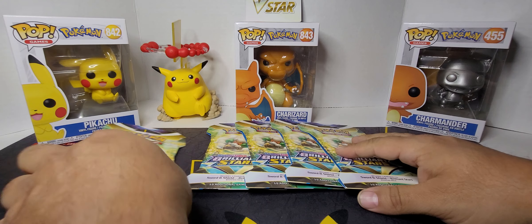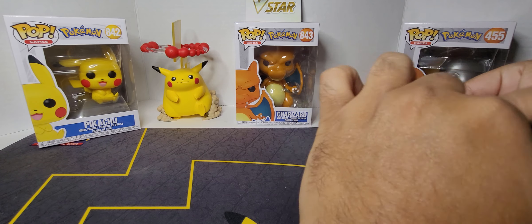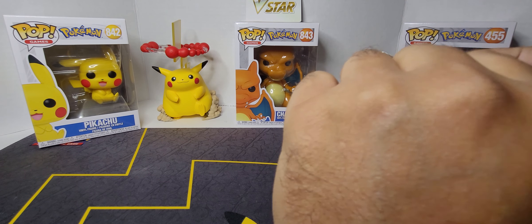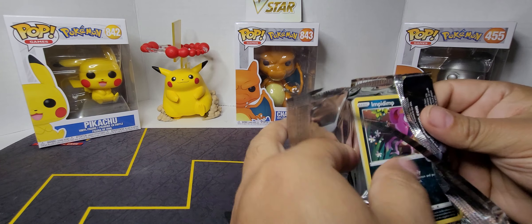And now we're trying to do the set. Wish us luck - all the good wishes down below, guys, because we need them. And our benefit is your benefit, because then you get a code card. Let's see what we got.